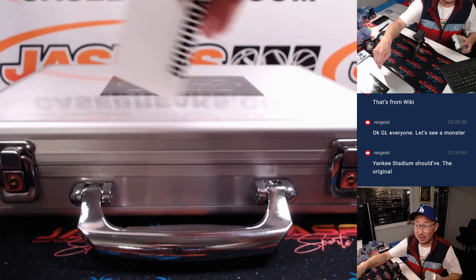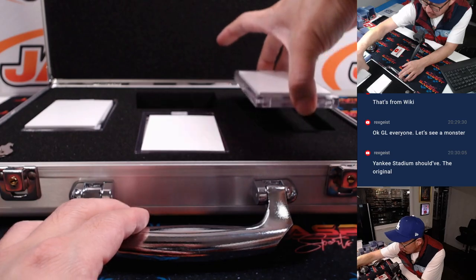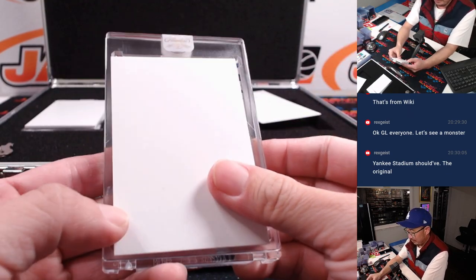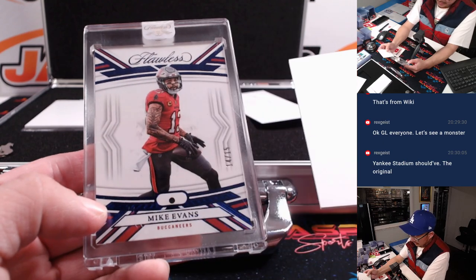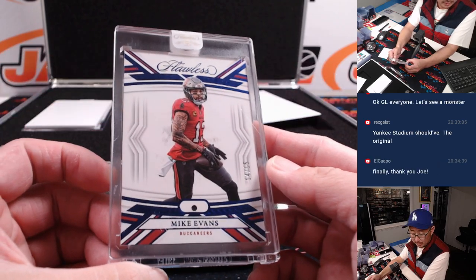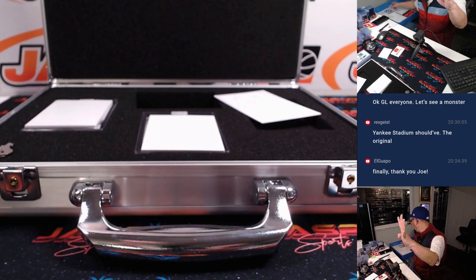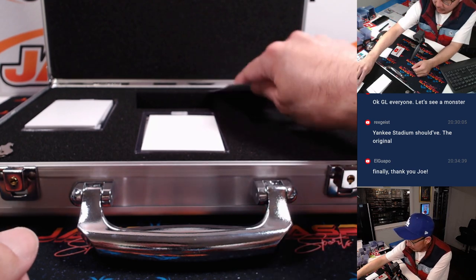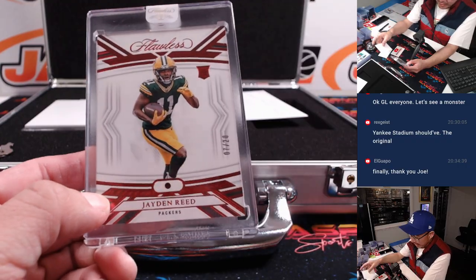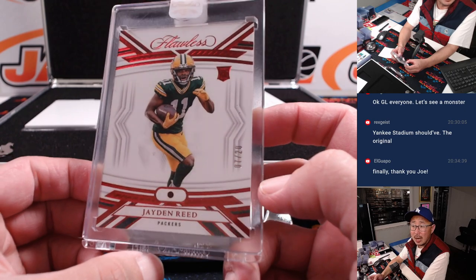Now your encased cards — I think the autograph was on the left side, so let's do these first. The small print says gems are naturally mined, not lab grown. Good luck everybody. We've got Mike Evans, 14 out of 15, Tampa Bay Buccaneers. That's a number block team — part of the Los Angeles Rams group. Tampa 4, Justin. And for the Packers, Jaden Reed, 7 out of 20, Rookie Ruby. That will be for Hans and the Green Bay Packers — Last Spot Mojo.